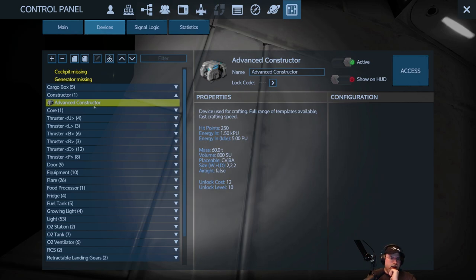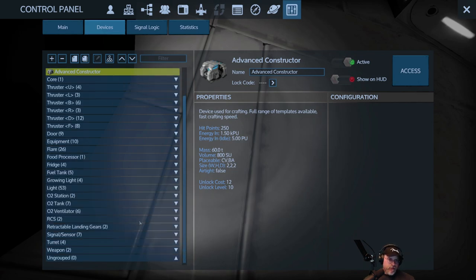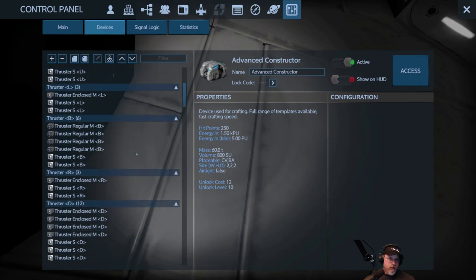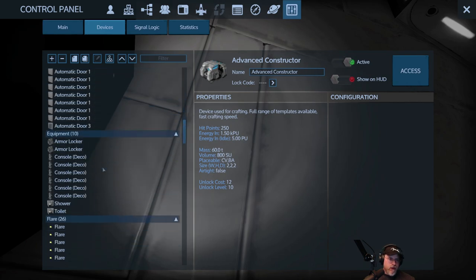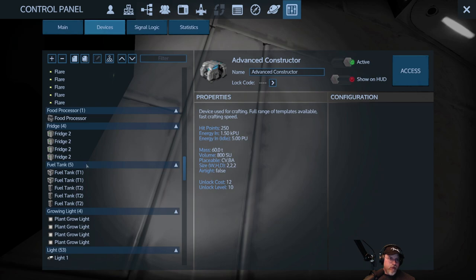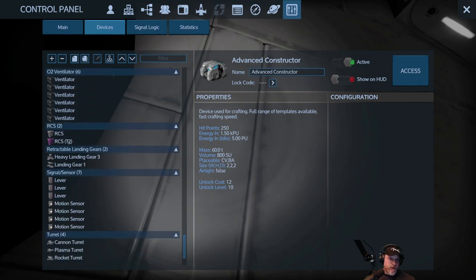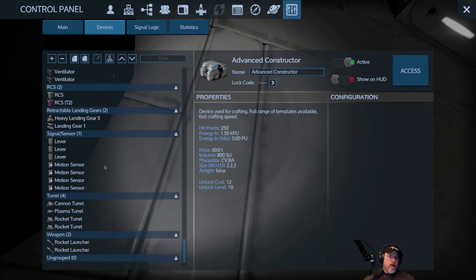Awesome, awesome! So the advanced constructor is probably in the front of the ship. Equipment, armor lockers — just trying to see if there's a deconstructor on here too, that'd be amazing to find both. Lots and lots of thrusters — oh my goodness, look at the thrusters on here! Food processor, fridges, fuel tanks, a bunch of lights, two stations, ventilators, tech 2 RCS — there's a lot of good stuff on here.